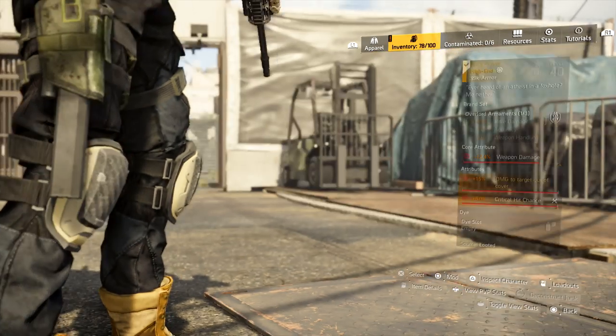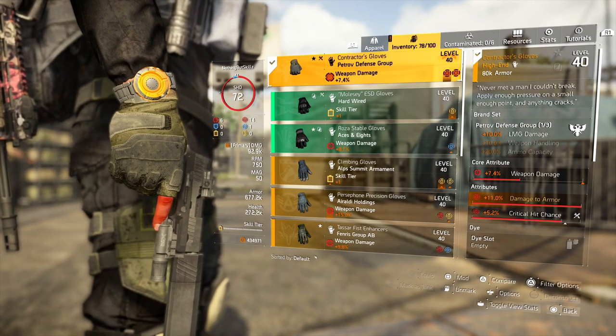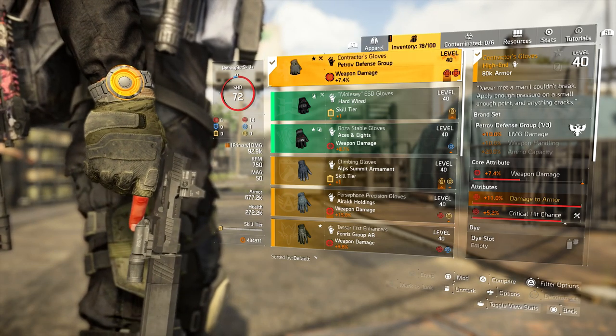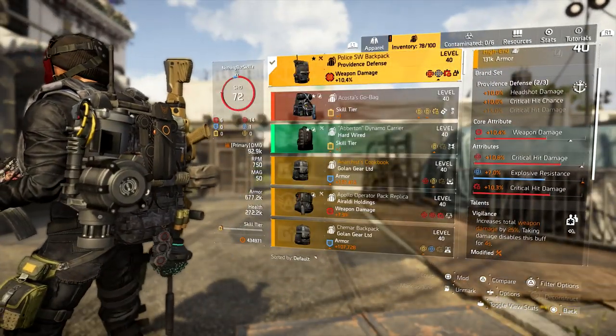With the knee pads, there are some gloves you really want on this build. We are running the Petrov named gloves. The reason is this gives you 11% damage to armor — the only gloves that are going to do that. We have weapon damage, critical hit chance, and 11% damage to armor. These aren't even god rolled — I've seen people with really nice ones. I recommend putting these on and testing with the AR build. Even though I'm losing two attribute slots, this still makes me hit harder than stacking more crit chance or crit damage. I would farm them in the Petrov area.